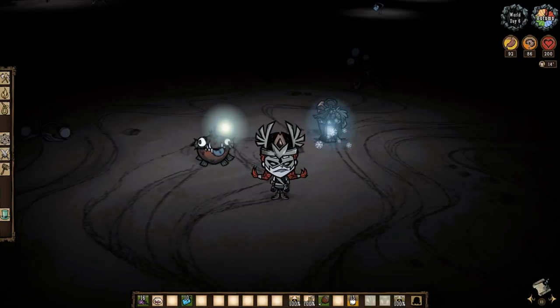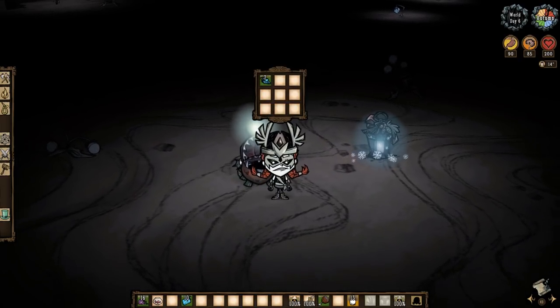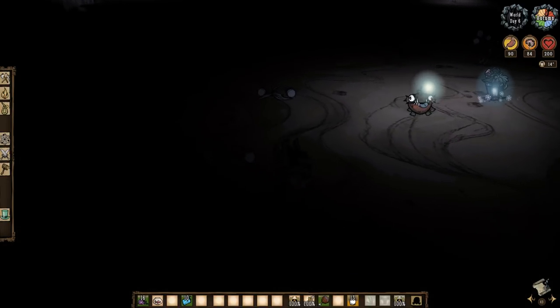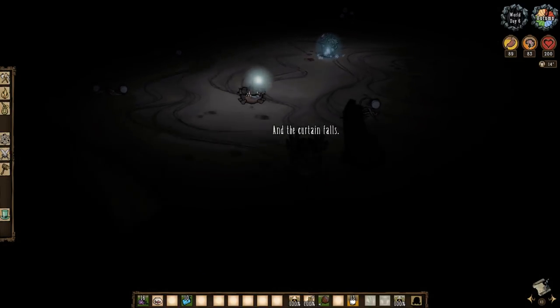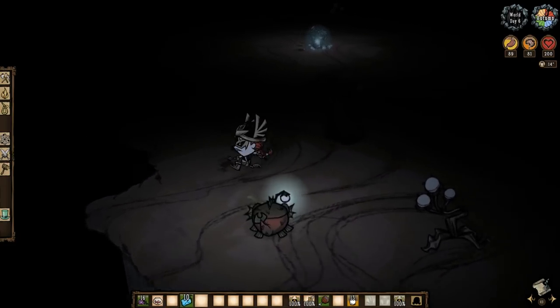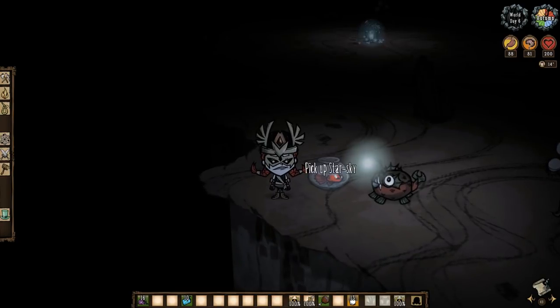But who the heck is Hutch? This is Hutch, the much better and cave-exclusive version of Chester. Glowberries and light bulbs can be placed within him to have him emit light himself, and he will also follow you all the same as Chester up above. You'll need to find Star Sky to make that happen — yes, it's a fish in a fishbowl. More on Hutch before we enter the ruins.